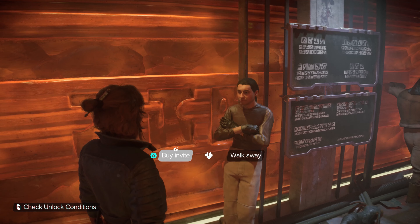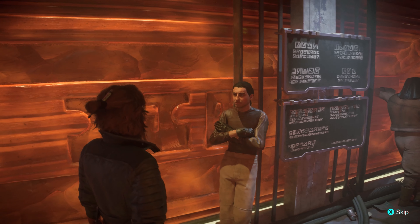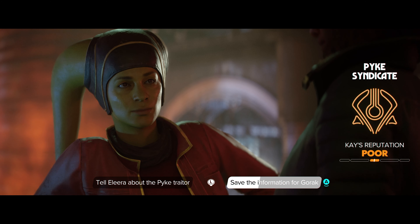One of the most intriguing elements in Star Wars Outlaws is the decision-making system. Throughout the game, you'll encounter various characters and factions, each with their own agendas and personalities. The choices you make in these interactions will shape your journey and influence your story. Will you align with the underworld to gain resources, or will you take a more honorable path? It's up to you — and I'd love to know what you would do.